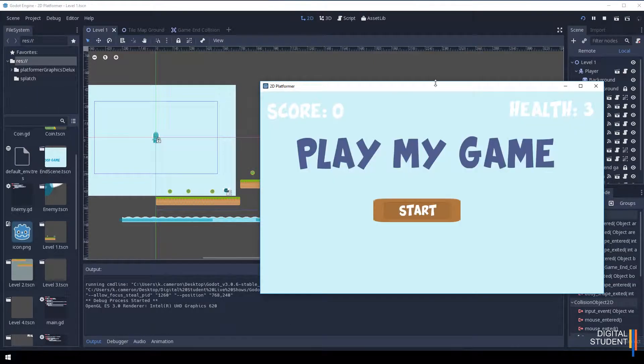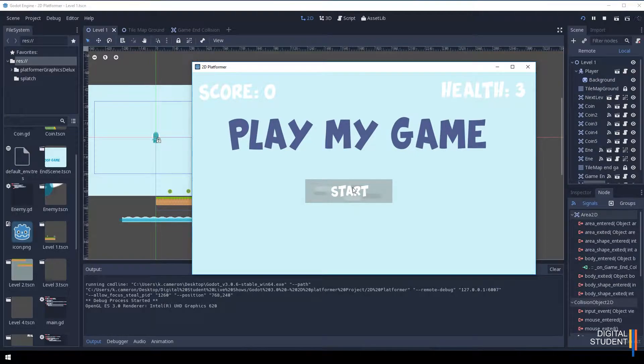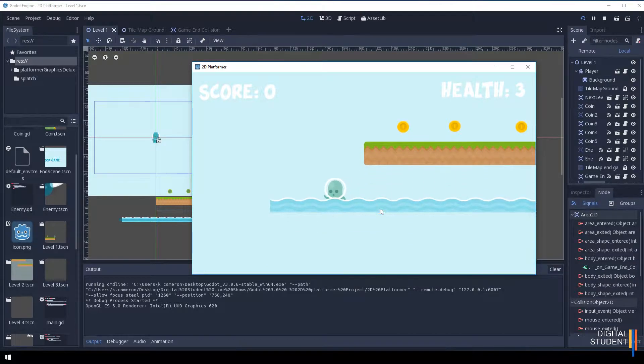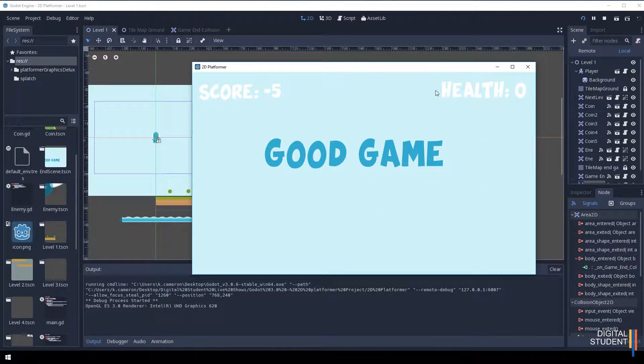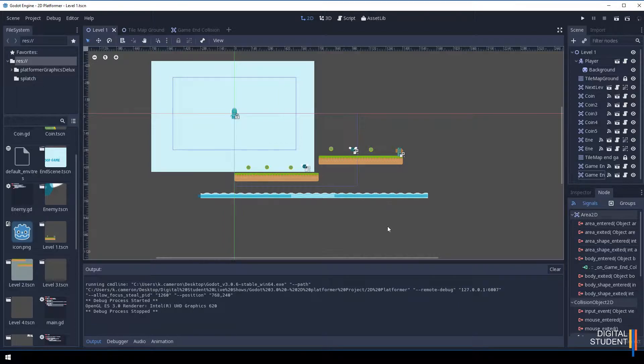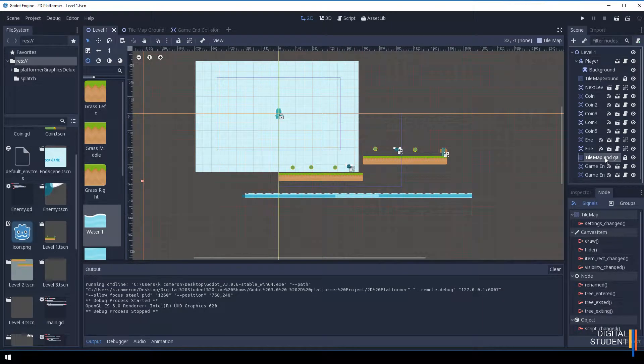Let's press play and see what we've got. I drop off into the water and — there we go — zero health, minus five score, and we hit the end game scene. That's pretty much everything you need to do to have a map where these collisions kill the player. It means you have to stay out of the water to survive, which is great. Get yours done and I'll see you in the next lesson.